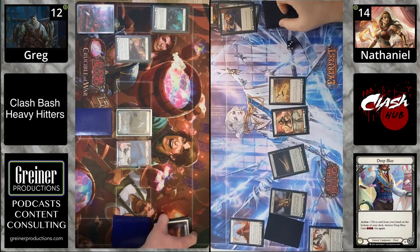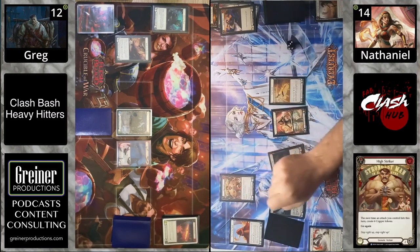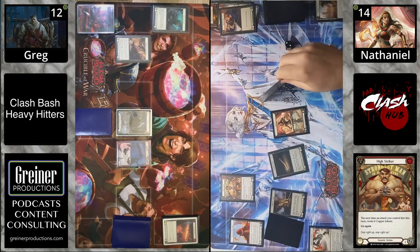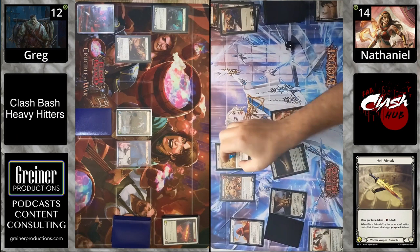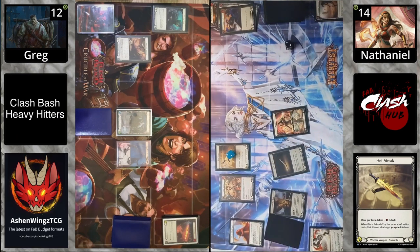Got a full grip and they are Deep Blueing! Hi Striker coming in — the next time an attack you control hits, you create six copper. I wonder why they want six copper. We got Hot Streak coming in for two.